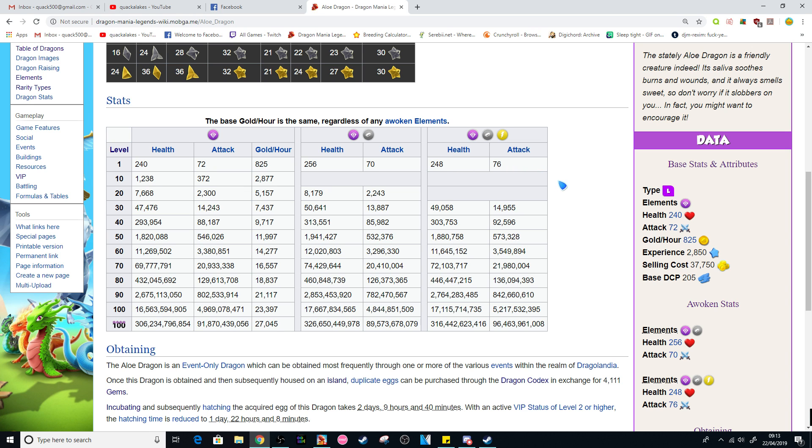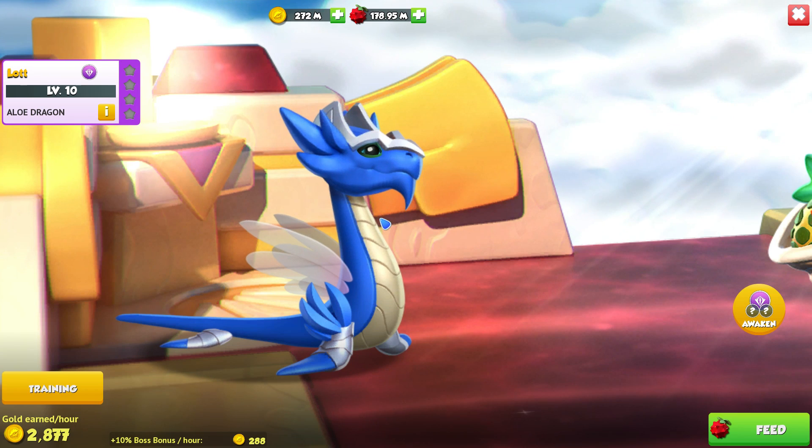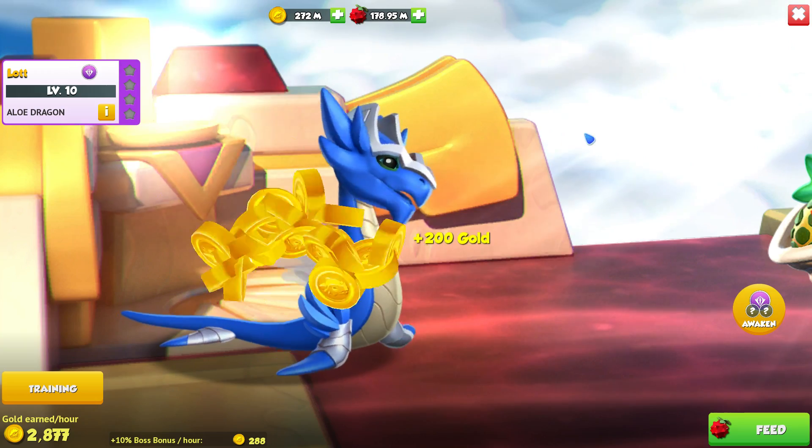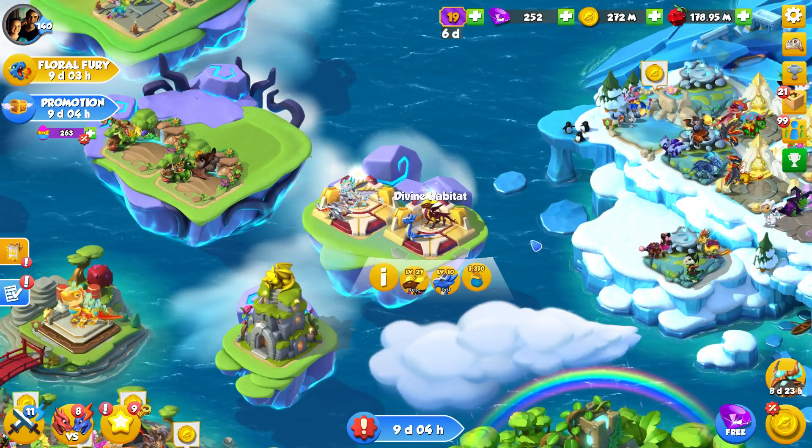The Allodragon actually has a lot more attack than the Carmine Dragon does, but its health isn't tremendously high. It's also difficult to find value out of that Metal Element unless you've got some good defensive dragons to help him out.